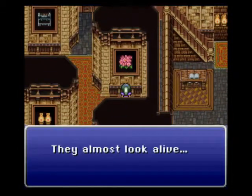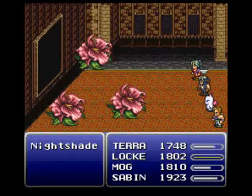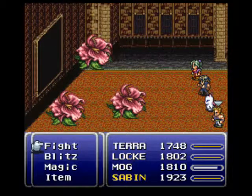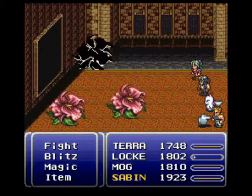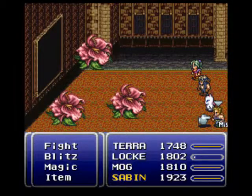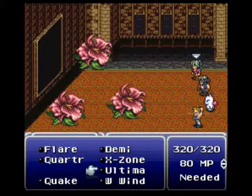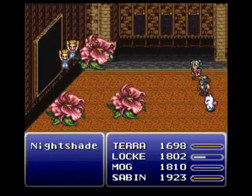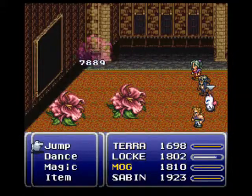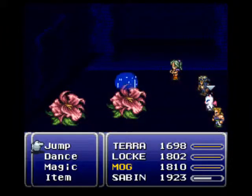Yeah, the paintings come alive. Now you can steal something from this — I believe you can steal a Nutkin Suit. If I get it by the next turn, great; if not, oh well, I could care less about it. I'm actually gonna use this to show off Ultima. And yeah, it's 80 MP. So if you had a Gold Hairpin, that'd be really handy. Now look at this.